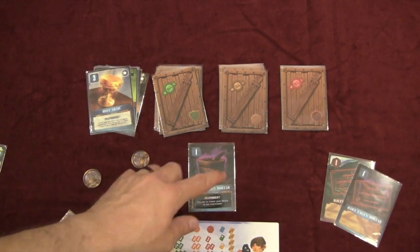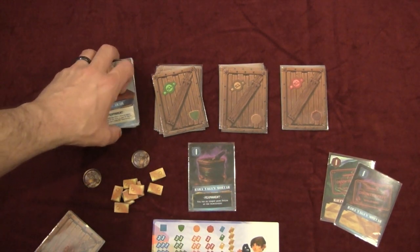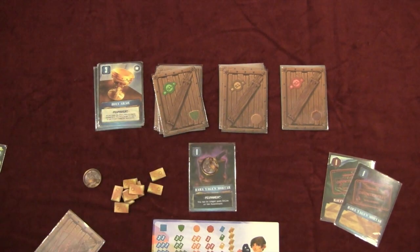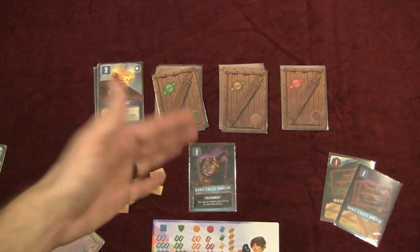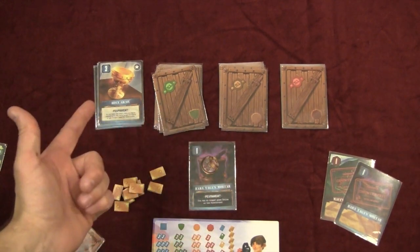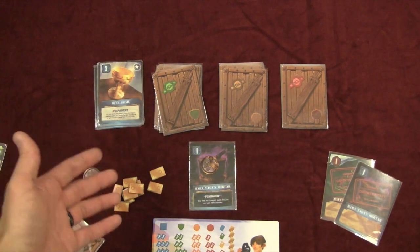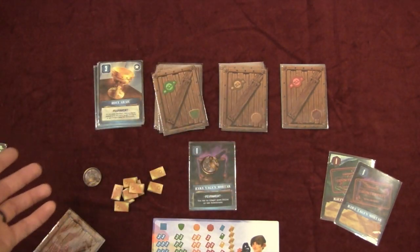If the card has black text, you keep the effect when pawned. If it's white text, the ability is inactive until you buy it back. At the end of the game, you have a final chance to buy relics back at double the cost — you got 5 gold for pawning, so you pay 10 to retrieve it. If you choose not to, you lose that card for scoring purposes.